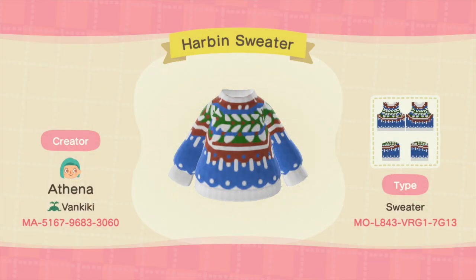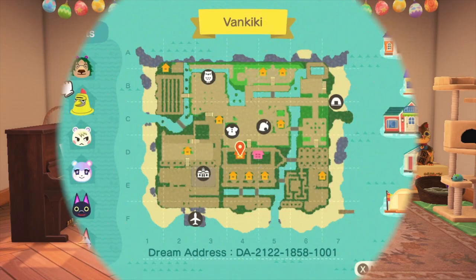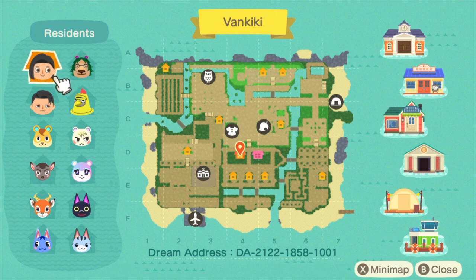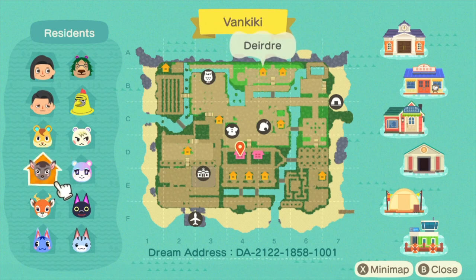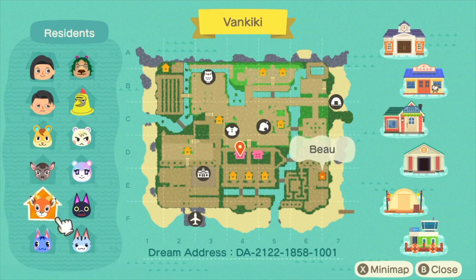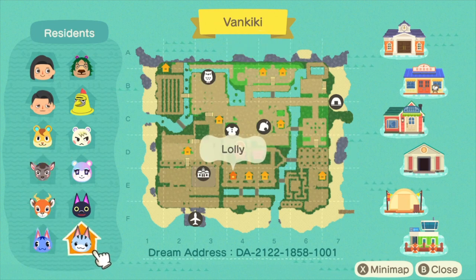If you are not a knitter, you can also wear this sweater in the game. Here are my designer codes and you can download this sweater design along with a few other Harbin themed designs to your game. Let me show you the map of my island — you can find the dream code below and visit my island through a dream. You can also download my sweater designs during your dream visit.